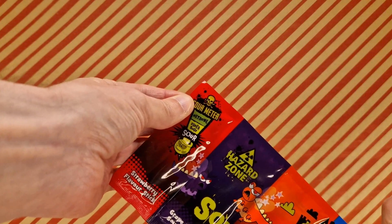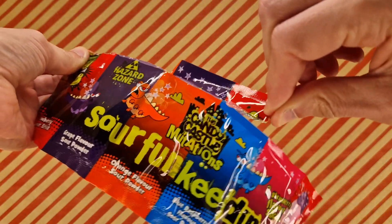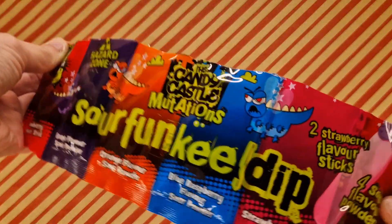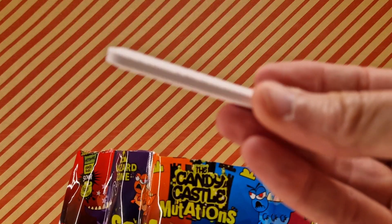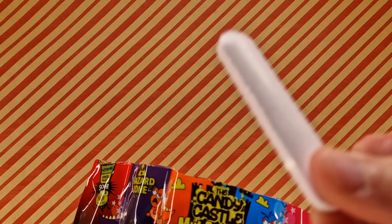So yeah, we're going to rip. We've got a corner and we're going to see how far we get. We are going to get all the way across. We got it all open. And we're about to make a humongous mess. So we are going to go with the left stick. Here it is. There is the stick. It is indeed strawberry flavoured. It's that strawberry flavour.